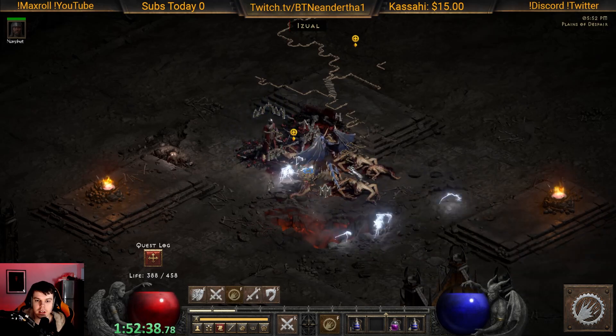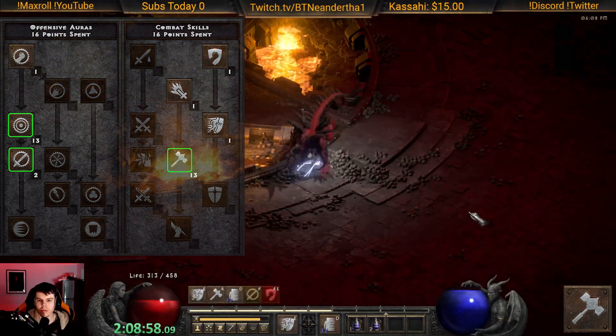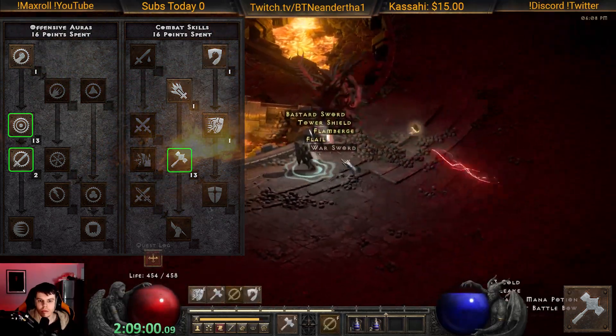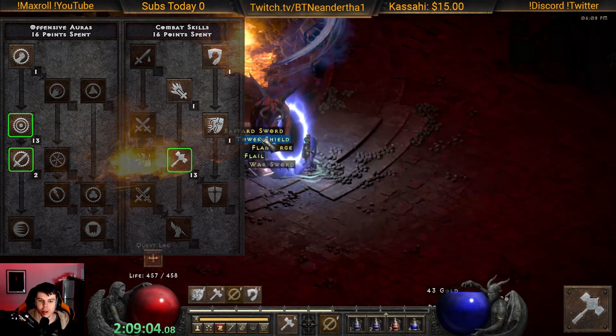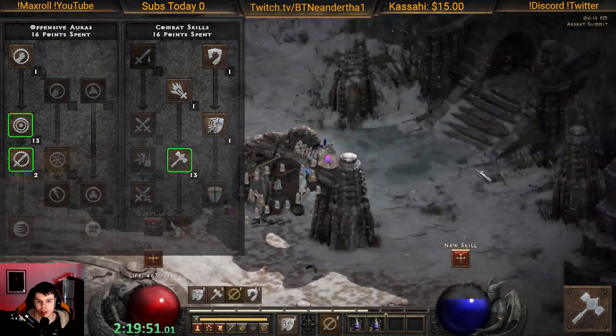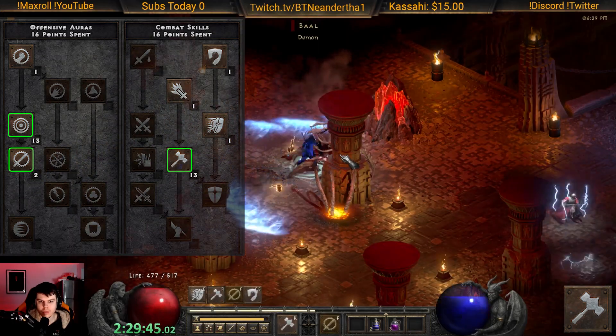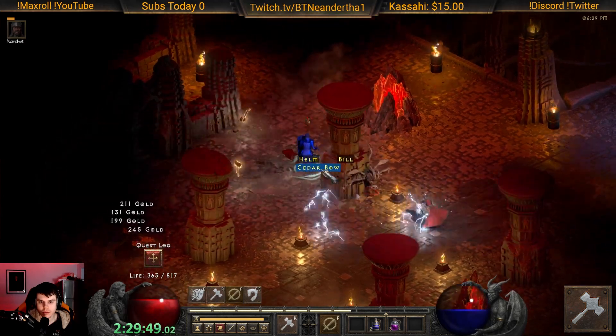Another thing we actually tried here — which I don't necessarily recommend, you can just go straight holy fire all the way — but we used a blessed hammer spec, and you can see that spec until level 30. This is kind of just to speed up some things, so we respecced from our normal den and just went hammers for a little bit until we got to 30.